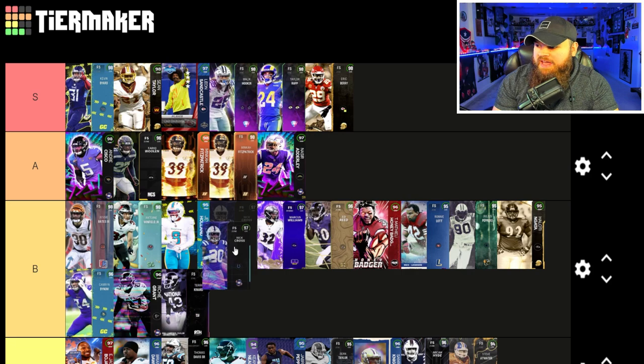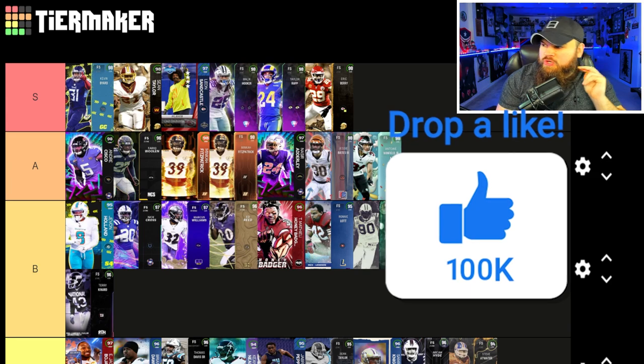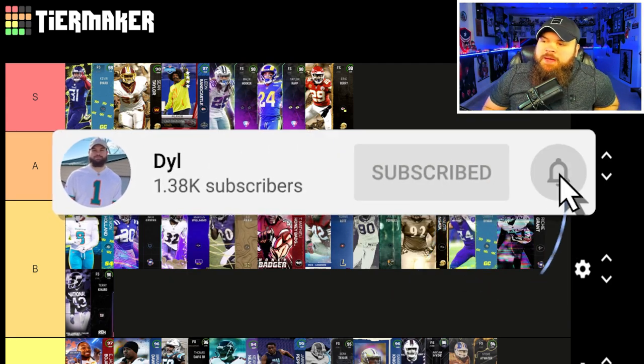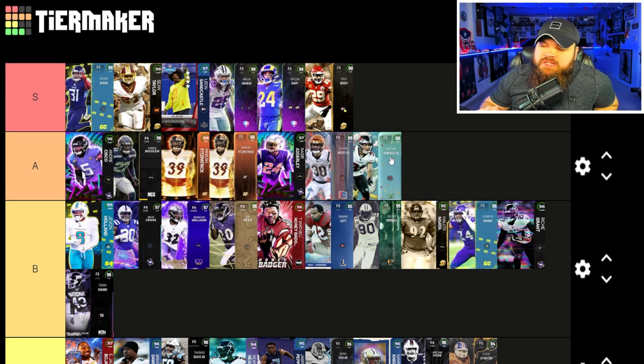Looking back at the tier list, I want to make some changes — Nick Cross shouldn't have been in A, and I'm going to move Jesse Bates and Antonio Winfield Jr. up a tier. That's my updated free safety tier list — let me know in the comments what you agree or disagree with, who should go up or down. If you enjoyed this video, leave a like and subscribe. Check the links in the description to follow on Twitch — we've been grinding streams over there. Also check out my Justin Fields gameplay video.